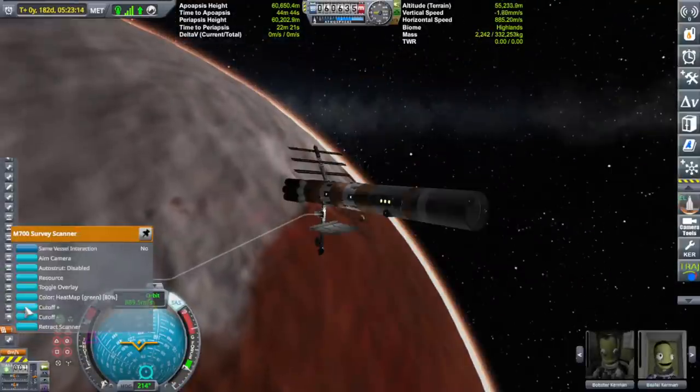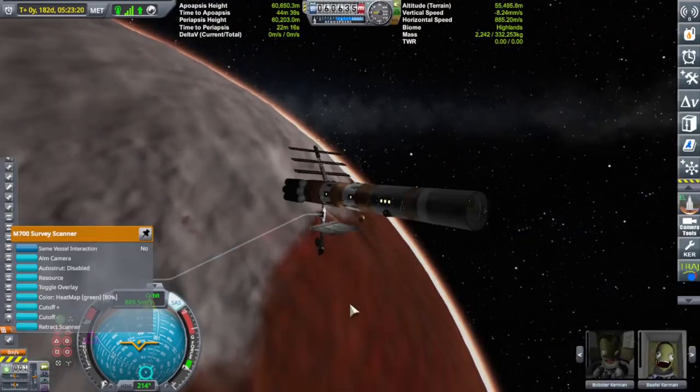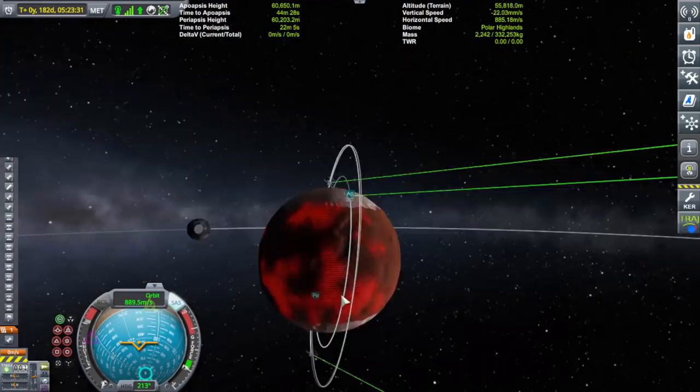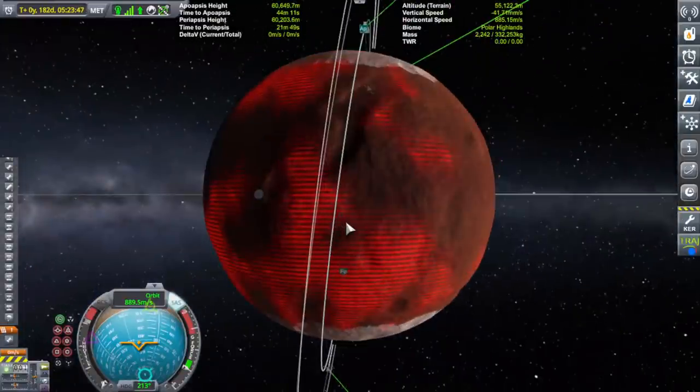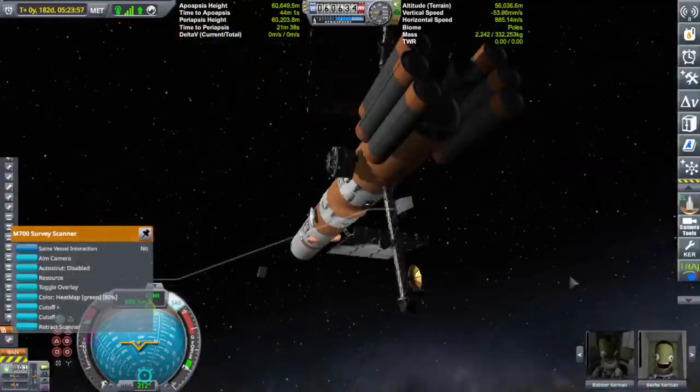I was able to put them into a pretty close orbit within each other so they won't drift too badly over time. They'll eventually drift to the point where they meet up or are far away, but it's going to take a long time since they're almost exactly in the same apogee and perigee.